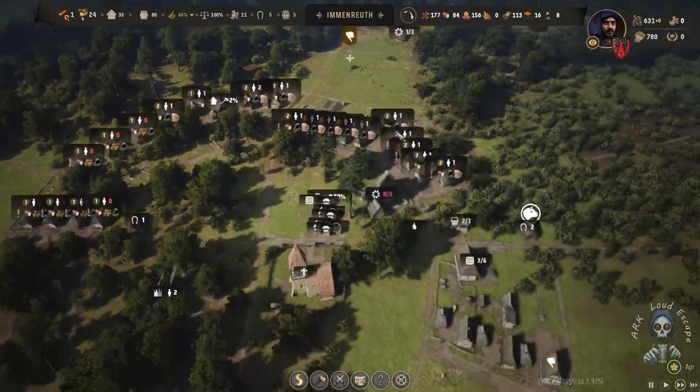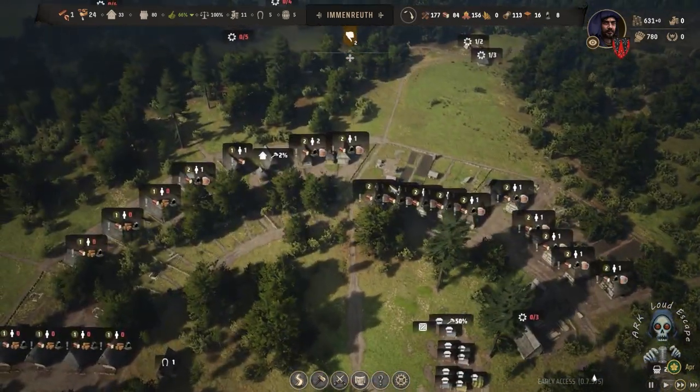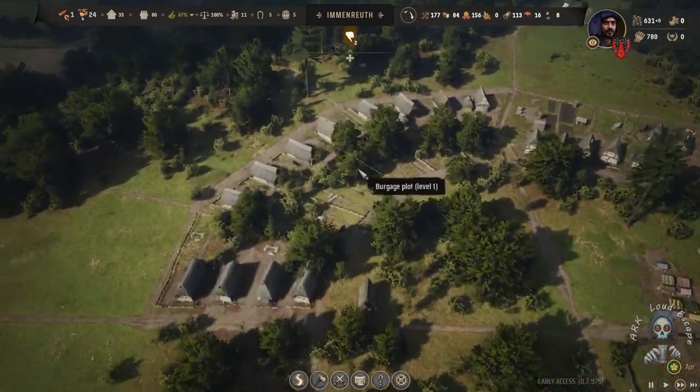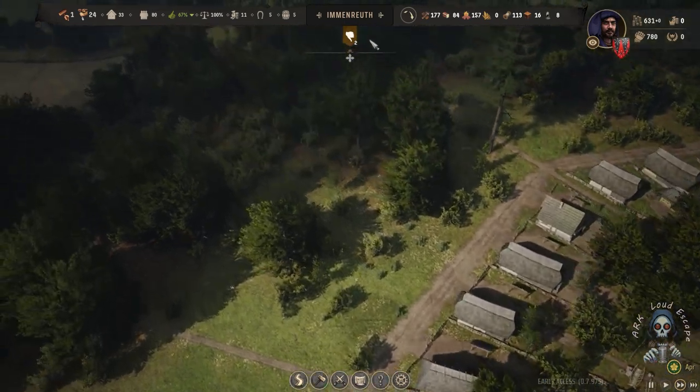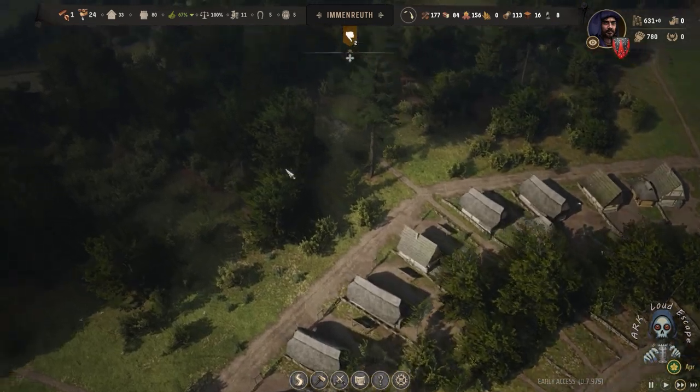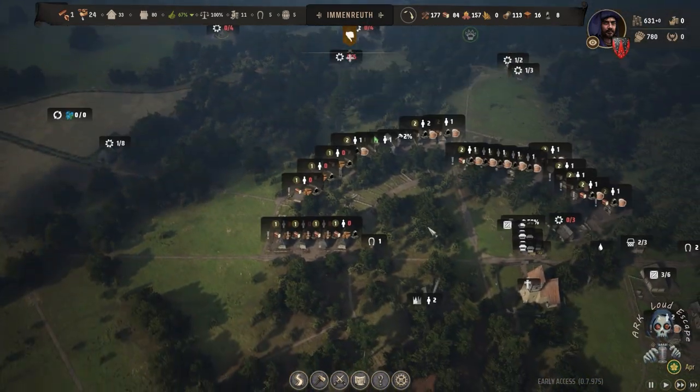I may increase one storage unit — this is good for us since we have a problem with logistics. I may upgrade this building too. Our town is growing really nicely. It is shaped now — we have 80 people, most of them at level 2, living in level 2 houses. It's okay.